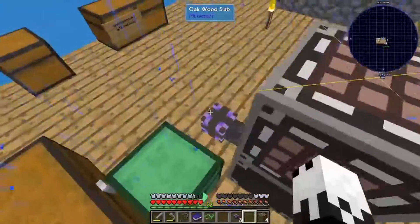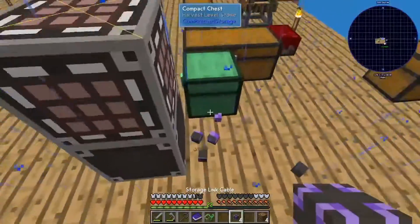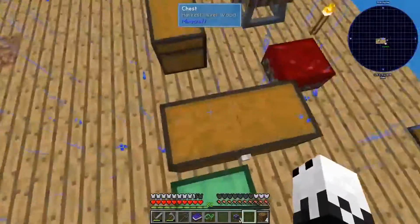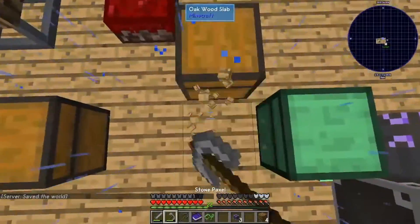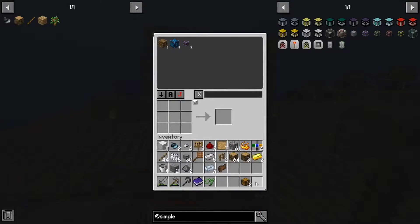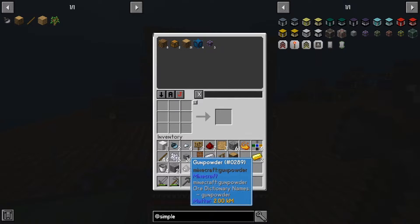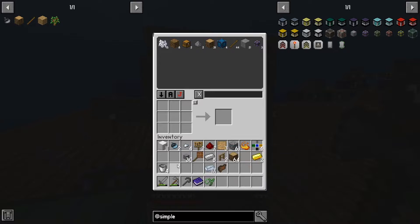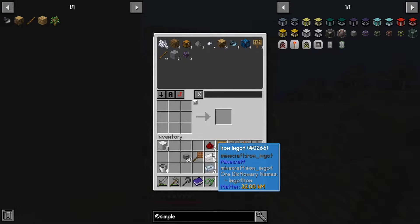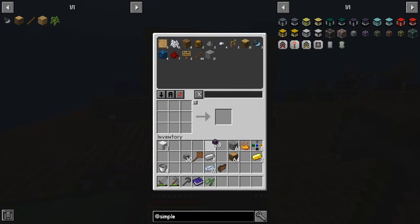Oh, it's a circle because it's too big. Okay, why are you not connected? I am a total idiot. Connected. Nice. Now I can just break this and throw all of that in there.